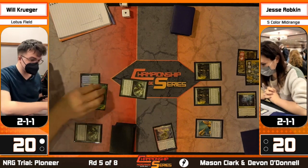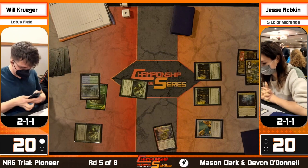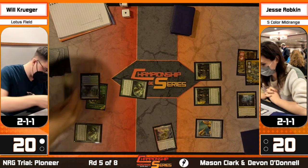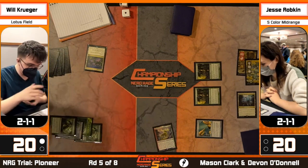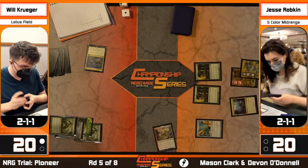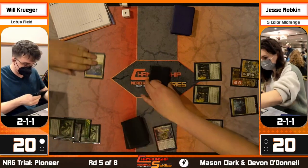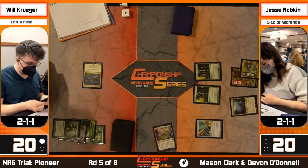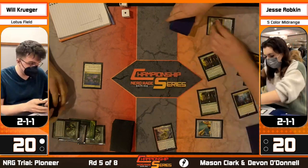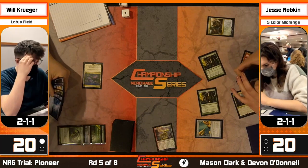With Sylvan Scrying last turn, I'm guessing he grabbed Lotus Field or Thespian's Stage - regardless, Krueger either doesn't care about Epithemule, already had it rolled up, or didn't grab Boseiju. We're going to see Bring to Light get cast for all five colors so Jesse can search her deck for something. The question is: if you get Slaughter Games, what do we name? We're going for Valki. It's a creature on the front side, but you can cast it for Tibalt, the Cosmic Imposter on the back side.